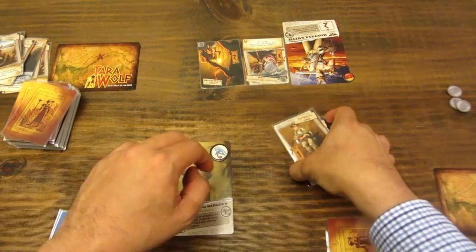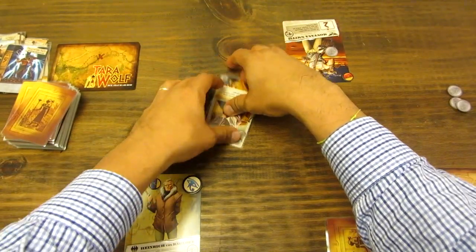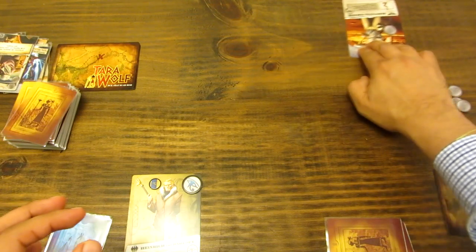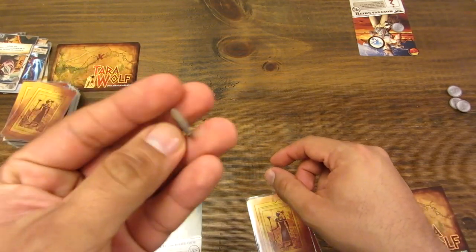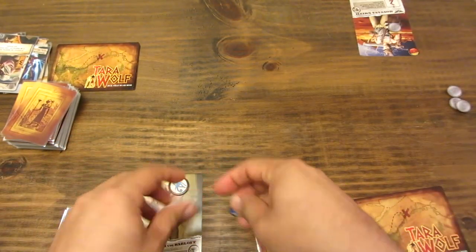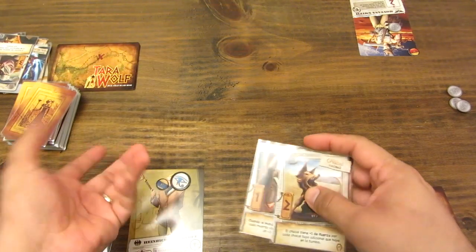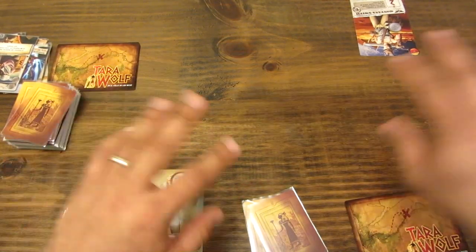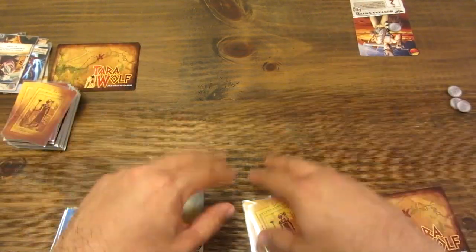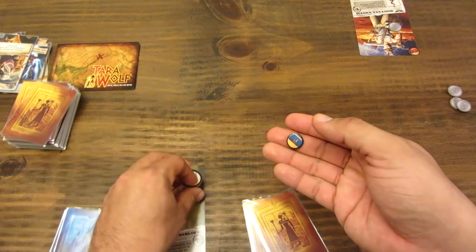Todos los personajes que estuvieron dentro de la tumba se descartan, excepto el personaje principal. Las cartas que ingresaron a la tumba se han quedado dentro y se descartan. Los personajes vuelven a salir de la tumba y se iniciaría una nueva ronda; el medallón se le pasa al siguiente jugador. Con la ficha de pasar: si un jugador no tiene cartas suficientes para abrir la tumba, puede decidir pasar antes de abrirla. Entrega la ficha, mantiene el medallón e iniciaría nuevamente una nueva ronda, aprovechando para rearmarse o conseguir más cartas.